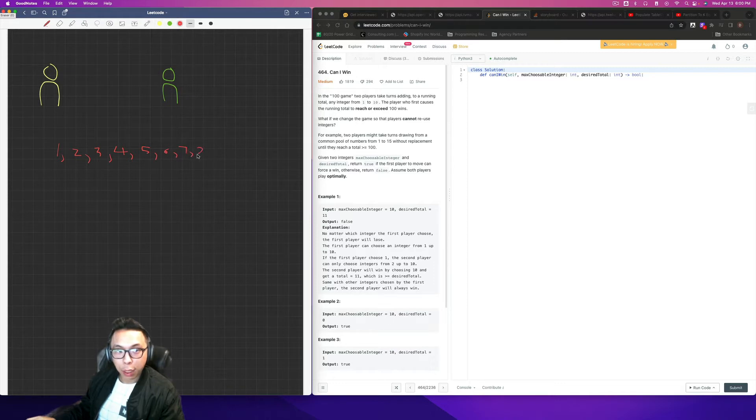So let's say we have numbers 1 through 10, and this is you and this is your opponent. Our desired total here is 11. If you pick 10, your opponent picks 1 and they win the game — they reach the desired total first. Similarly if you pick 9, your opponent picks 2 and you lose. So there's really no combination that results in you actually winning the game in this case.